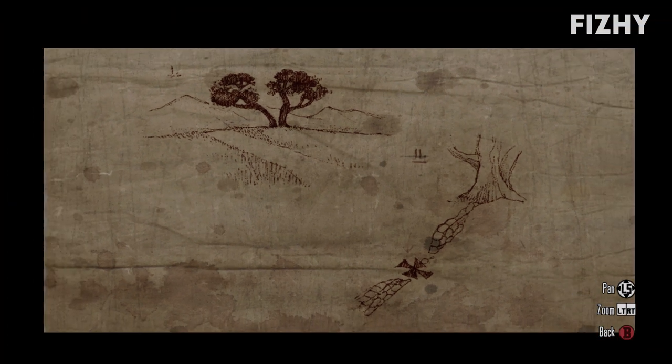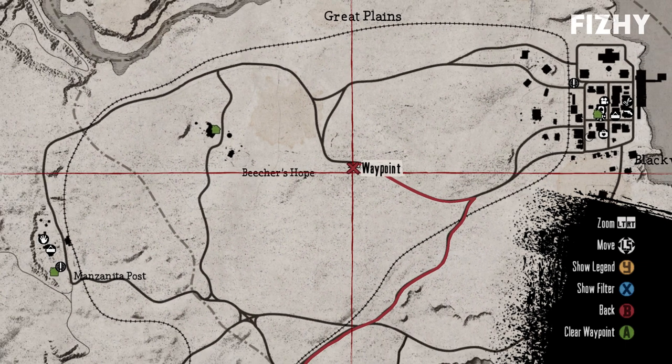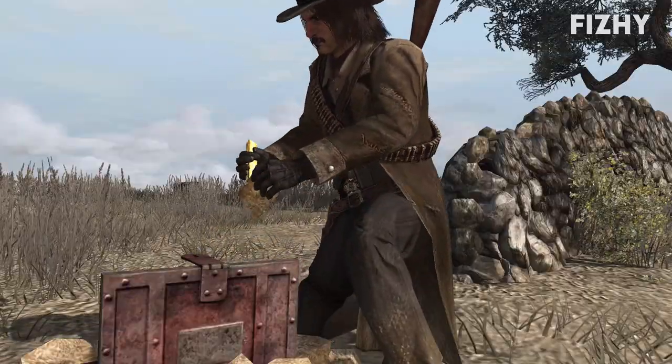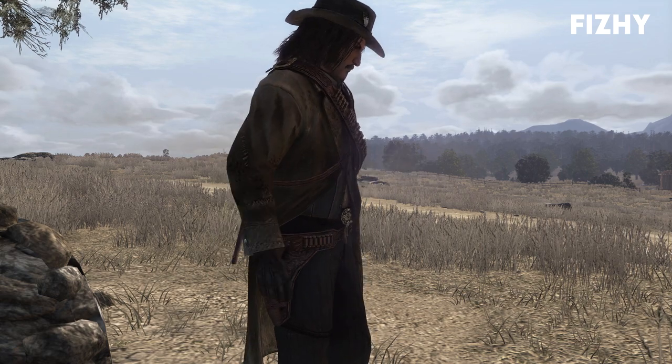This one takes us up into West Elizabeth to a location called Broken Tree, which is just a short distance east of Beecher's Hope, sitting between the Marston family ranch and Blackwater. Once we're up at the tree we'll find the treasure between two stone walls. We'll receive yet another gold bar as well as the treasure map to the final piece of treasure.